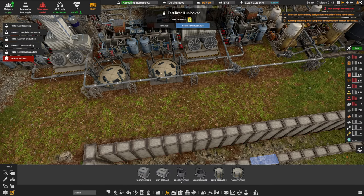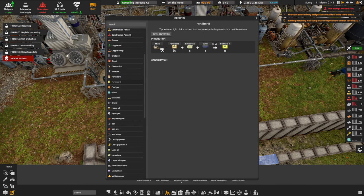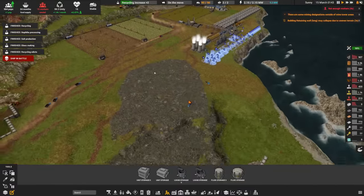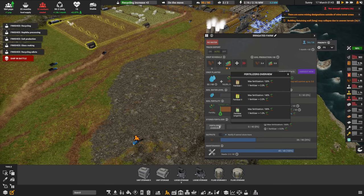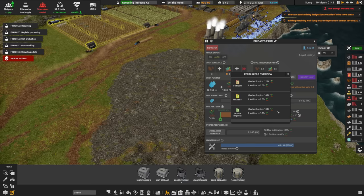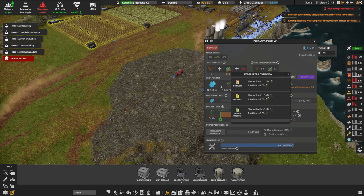The other thing we unlocked is fertilizer two. Fertilizer two uses fertilizer one plus some limestone plus some of that sulfur we're still storing, giving us fertilizer two. In case you're curious: organic fertilizer gives one percent per unit; fertilizer one gives two percent per unit; fertilizer two also gives two percent per unit. The only difference is fertilizer two allows an extra 20 percent max fertilization — max 140 versus 120.